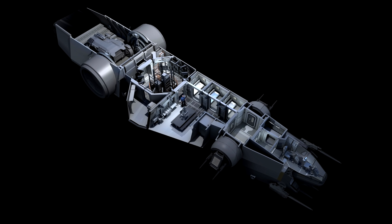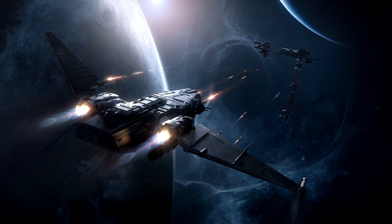It has the ability to hold an Ursa Rover or a small vehicle. There's an engineering area just in front of the back cargo area with a few small rooms running off it. Moving forward there is an advanced personnel quarters with three beds, mess hall, and washing facilities.